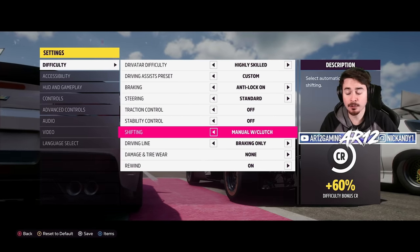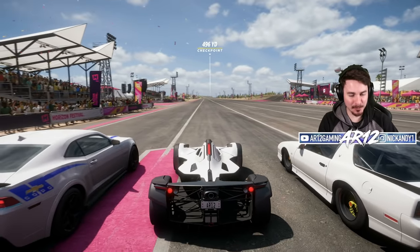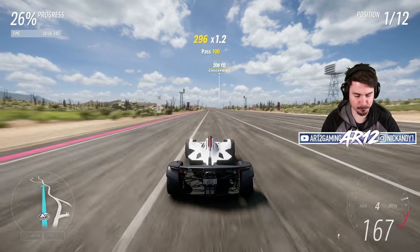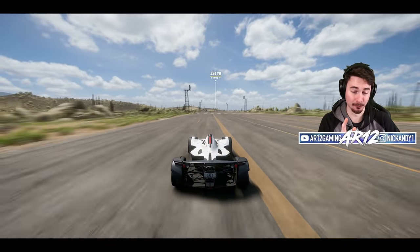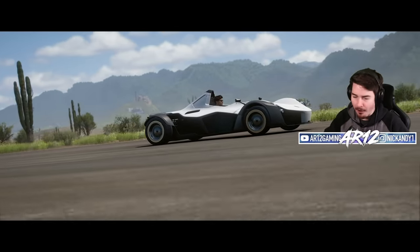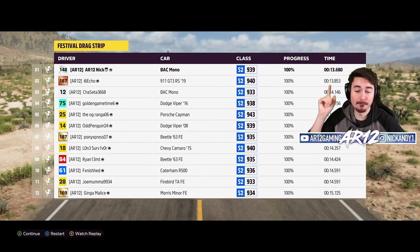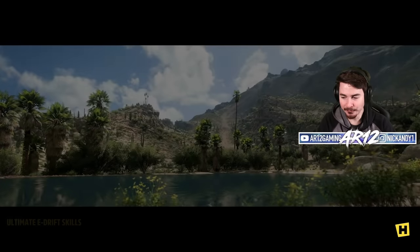Chris is saying I should be running manual with clutch for all of these tunes, so we'll do that. BAC Mono, let's go. I'm obviously going to have to learn how these cars get off the line. It's going to take me a couple of attempts to get some decent times. On our first attempt, a 13.6 — we can definitely go faster than that.